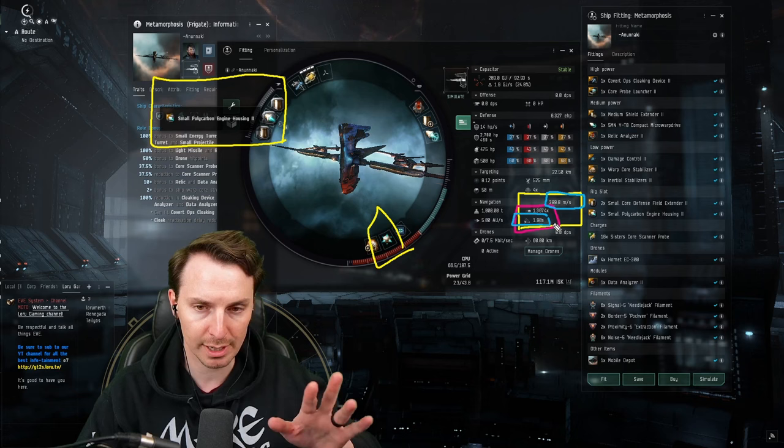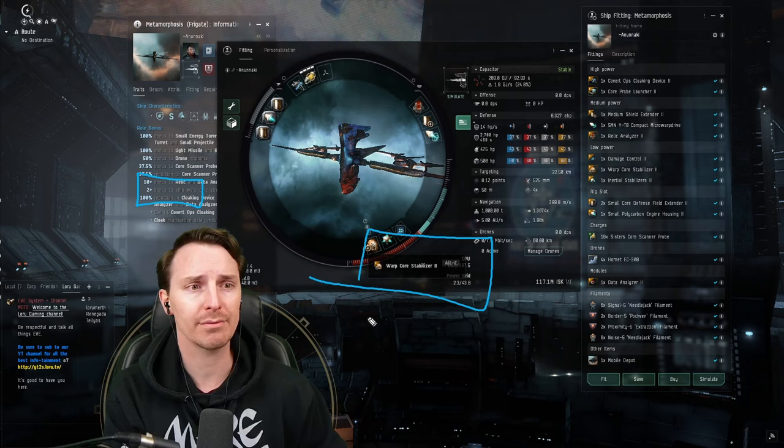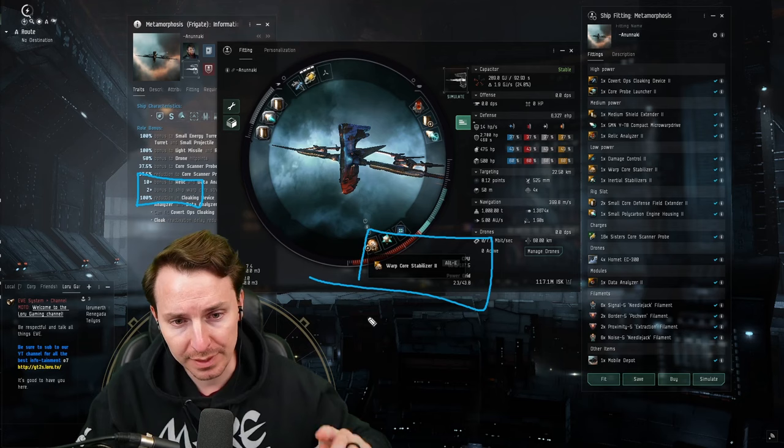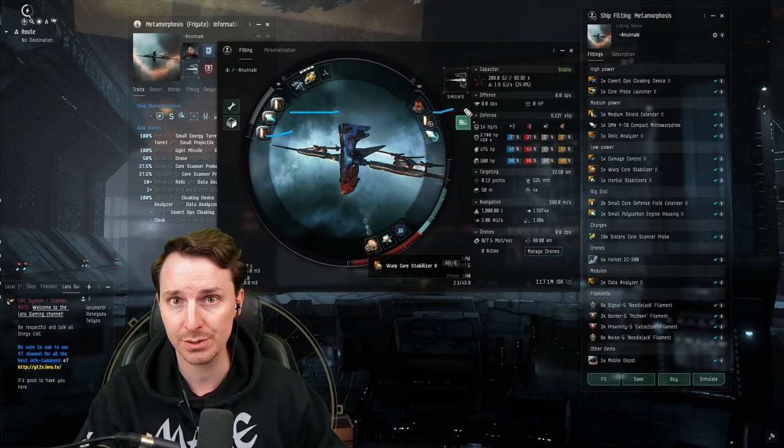Now let's talk about the warp core stab. Some of you might be saying: Loru, you already got plus two — why are you running this as well? Typically a solo ganker is going to have a two-strength point warp scrambler and a one-strength disruptor, for a total of three. With the innate plus-two and the warp core stab together, you're going to have a total of four warp core strength. This means a solo ganker without blingy modules is not going to be able to lock you down. This plus your tank means you'll be able to tank a couple of shots, and then because you have such a fast align time, you're going to be able to activate the MWD and get away.